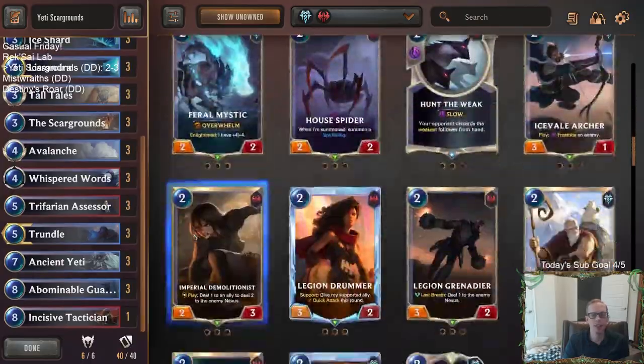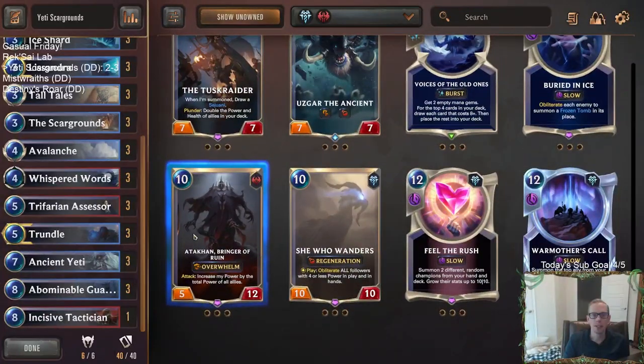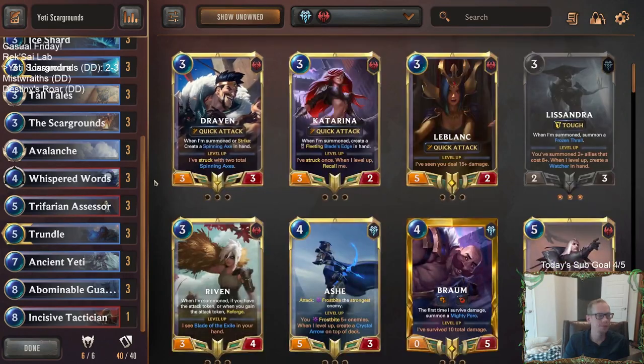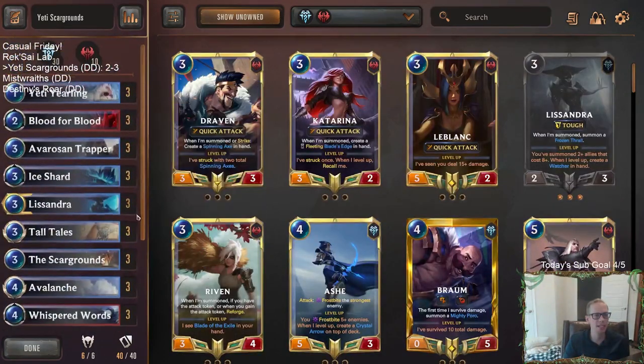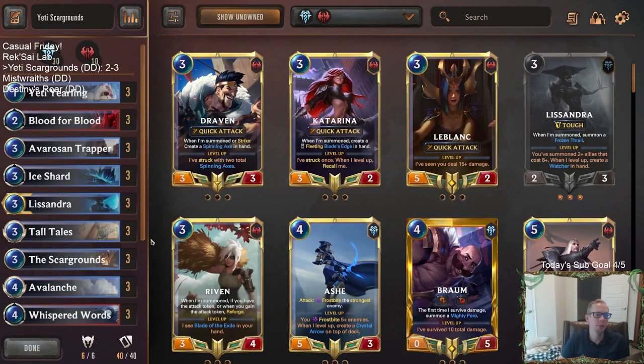The whole point of the deck was to be a Scargrounds Ice Shard deck, so I don't know if it works out taking out Scargrounds from a Scargrounds deck — you'd have to rename the deck. But there we go, we got two wins. This is just what meme tier decks in normals are about. Maybe we'll do our cool thing, maybe we won't — kind of giving you more deck ideas. Those of y'all watching later on YouTube, maybe you got some cool ideas from playing some Yetis and Scargrounds together with Lissandra.